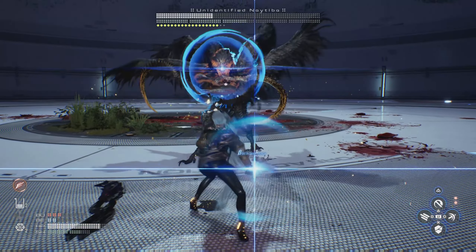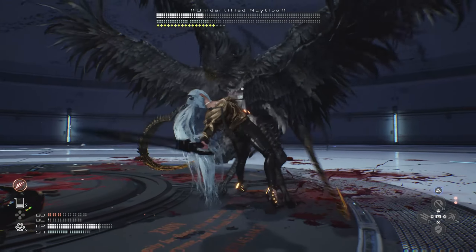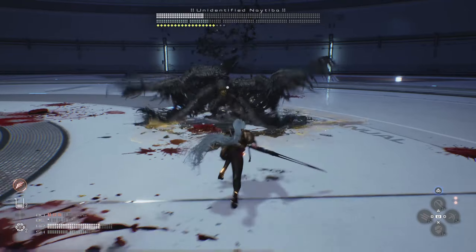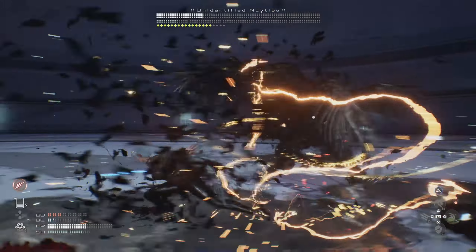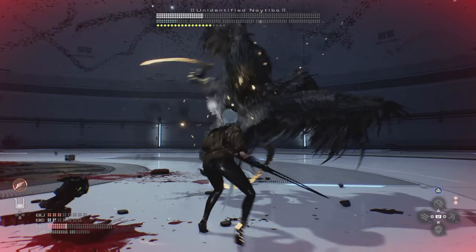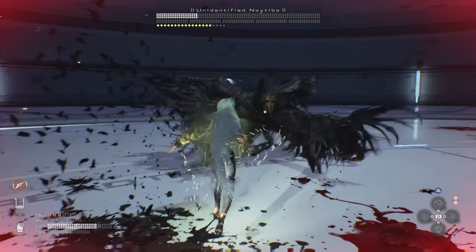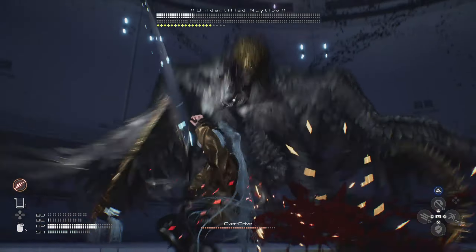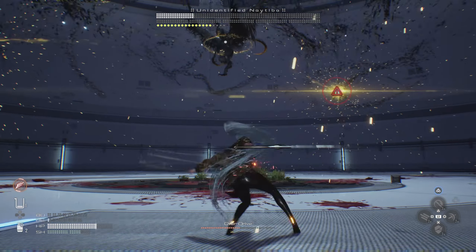The best strategy is to stick pretty close to this enemy because it has some really devastating long-range attacks, but it's also very fast at close range. Get good at parrying its attacks with practice, and don't be afraid to use your items — you have multiple types of heals and grenades. Stun grenades can knock it down, which is great for getting extra hits in, and you can use your burst energy to activate overdrive for faster attack speed and higher damage.